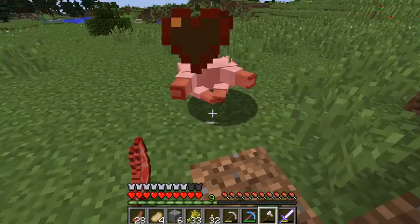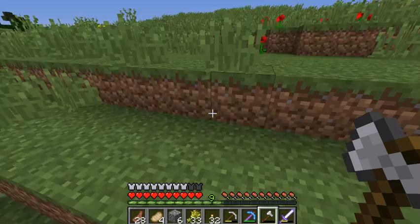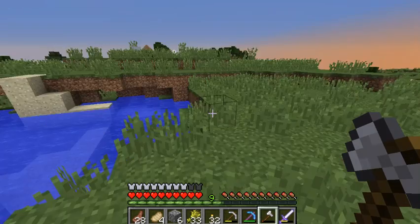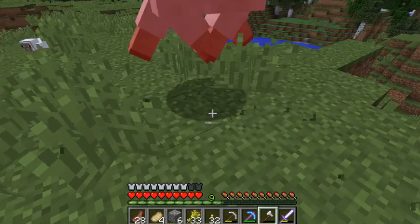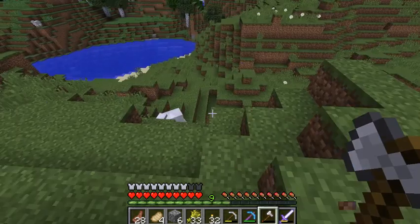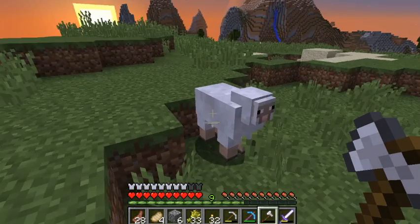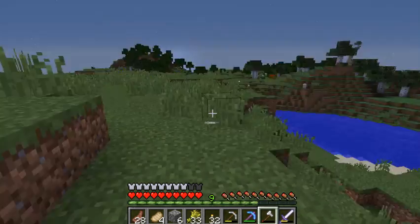Yeah, if you can get a bunch of sugar cane to make paper — but the problem is the production. You can't get all 13 emeralds from just that one villager. Will asks if I slaughtered all of them — no, not all of them, I'm just going around getting XP because I need to fix my armor.